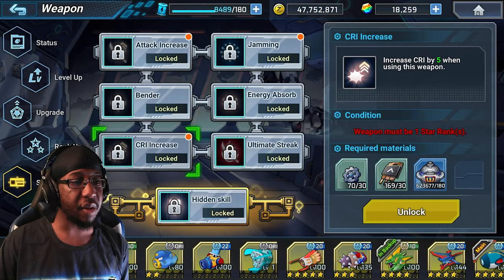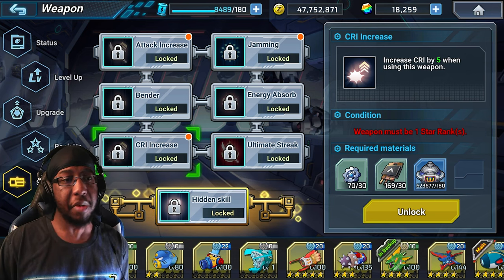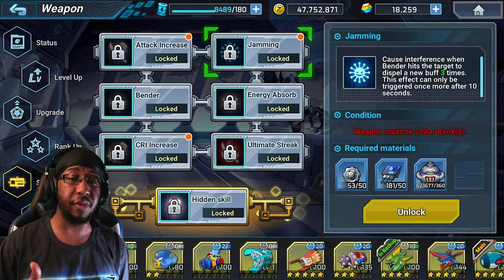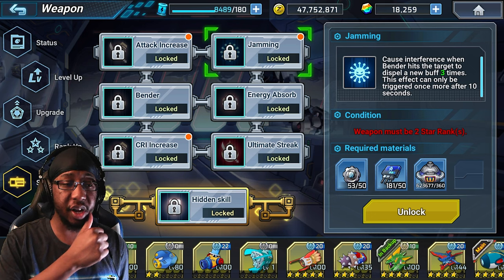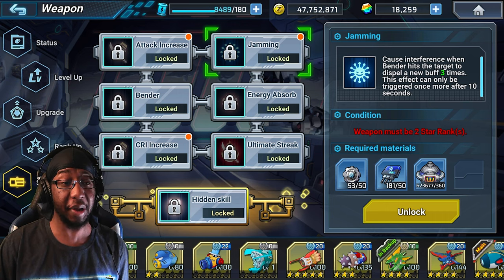Following that we have Crit Increase, which increases your crit by 5 when equipping this weapon - more crit damage is always good. Then we have Jamming Cause Interference: removes a buff three times, which is very, very good, triggering between one to ten seconds. As a sprayer, I don't think we have any other sprayers that do something similar to that.